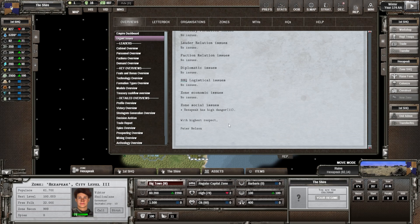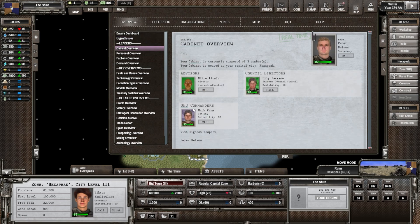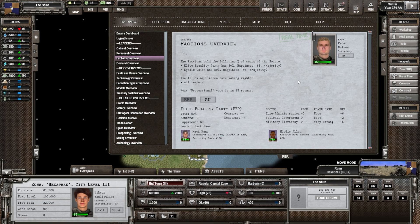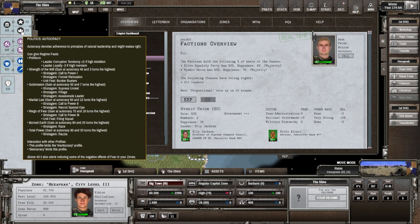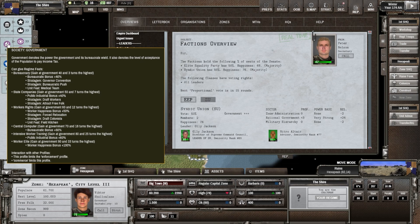Hexapique is high danger: 11. Peter Nelson is our secretary providing that information. Cabinet overview — coming back to those councils, we have an advisor. Let's look at the leaders pretty quick. In the game there are factions — the leaders manning the different councils or in charge of units may belong to a faction. We have two factions here: the Elite Equality Party and the Syndic Union. They have different agendas — this one strongly prefers a certain government type.